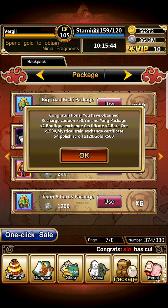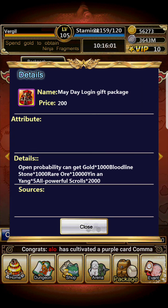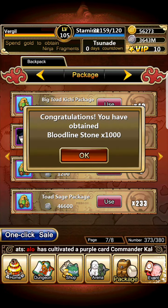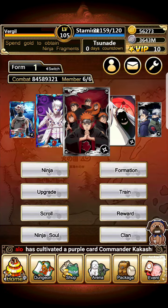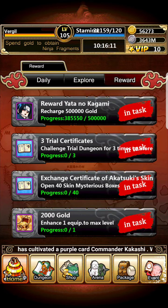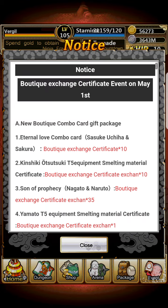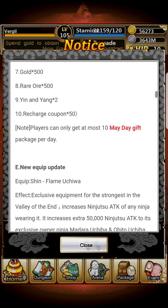Let me open these up and see what we get from 11. I got: two boutique exchange certificates, two yin and yang packages, 50 recharge coupons, 1.5k rare ore, four mystical training certificates, 500 gold, and 120 polish scrolls — actually pretty good. Then opening a bonus package, I got 1,000 bloodline stones, which is probably the most worthless reward.